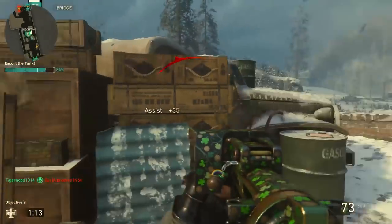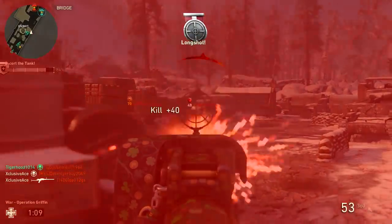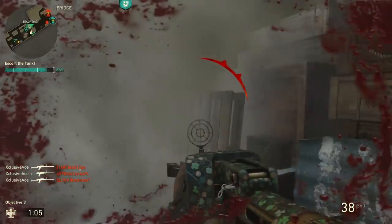What's up guys, my name is Ace and welcome back to another Gun Guide! This is a series where I go into great detail with all the stats of every one of the weapons in COD World War 2. In today's episode we're going to be covering the MG-81 light machine gun.